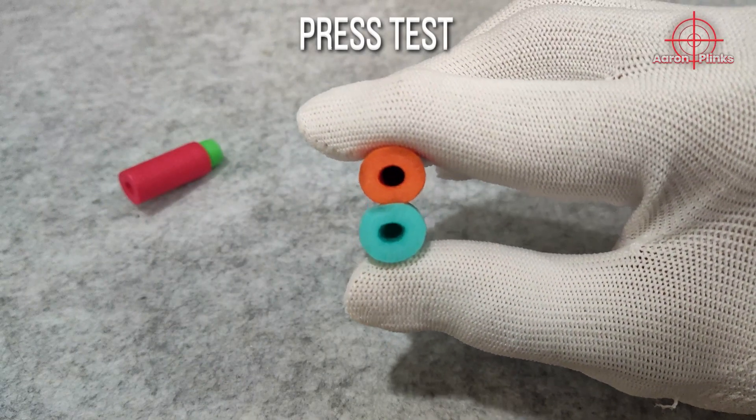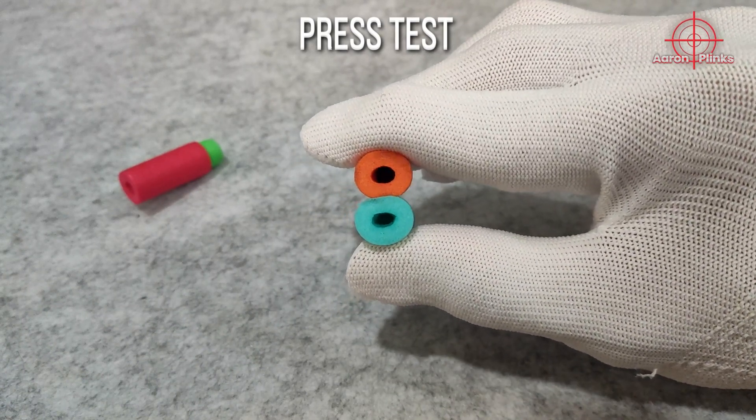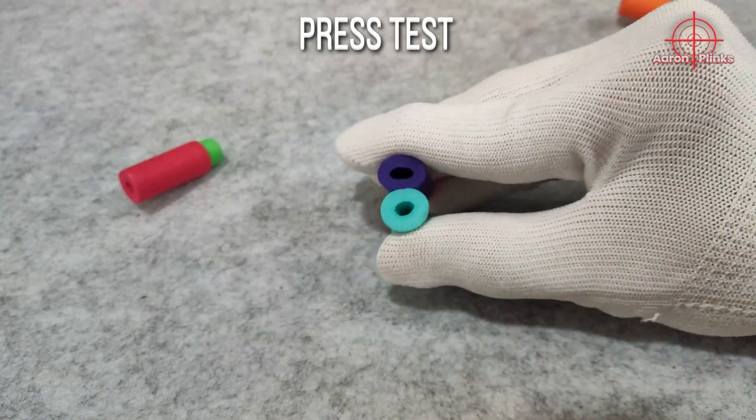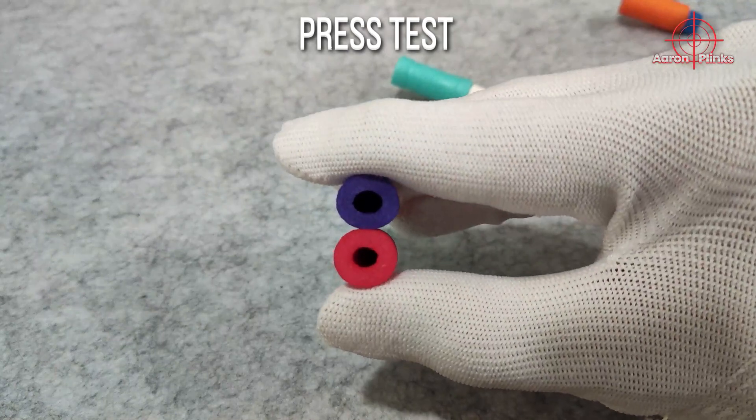Next, the press test. This is a very close one, but the blue dart seems to be just a little bit firmer than the rumbling darts. The rumbling dart is definitely firmer than the T-darts. The T-darts are very soft and the foam is thinner. Compared with the worker darts, the T-darts are also way softer.